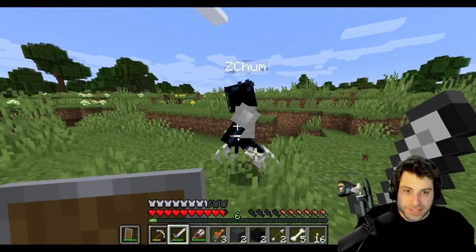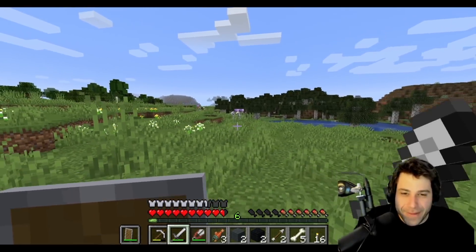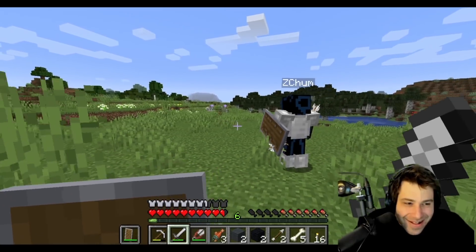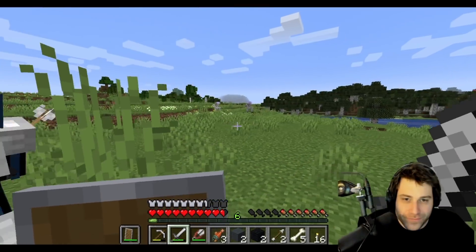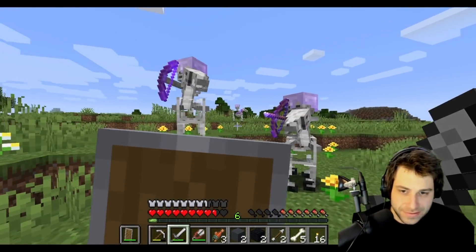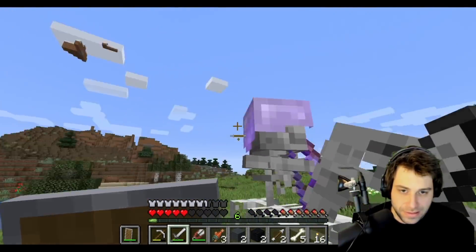Suddenly, skeleton horsemen appear in the sky — dark riders descending. Chat calls them 'mega rare' and 'super rare.' Aqua is excited about rare materials. They decide to attack, with ZChum saying only kill the riders, not the horses.